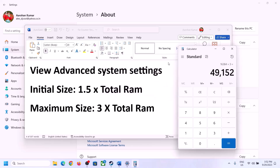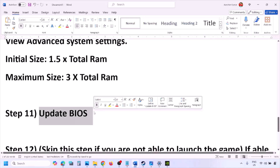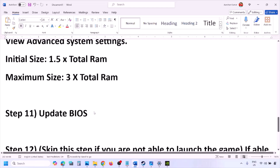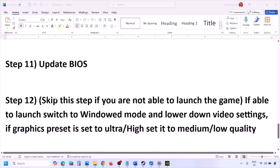The next step is to update the system BIOS. Go to your system manufacturer's website — Dell, Lenovo, etc. — select your model number, find the latest BIOS update on the software and download page, then download and install it. For laptops, make sure the battery is above 10% and the AC adapter is connected before updating. During the BIOS update your system will restart — do not unplug the power cable. After the update, log in and launch the game.